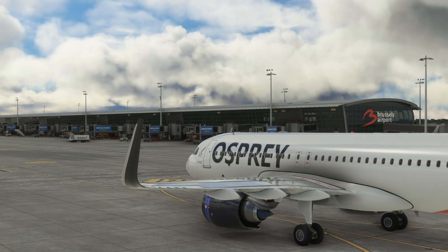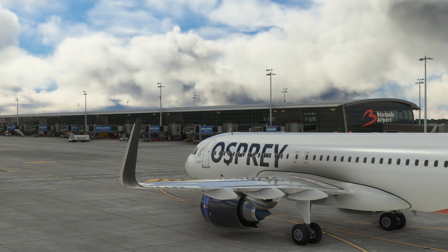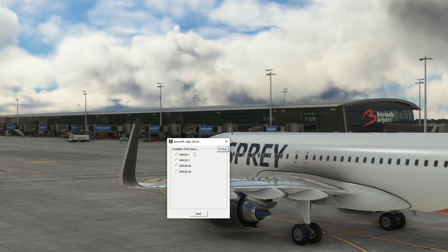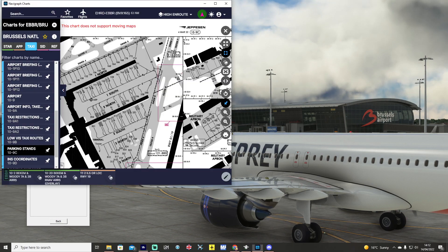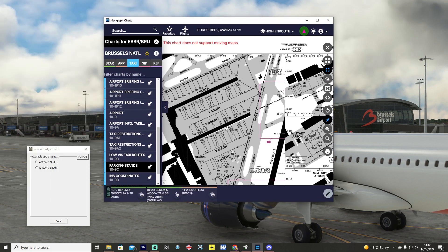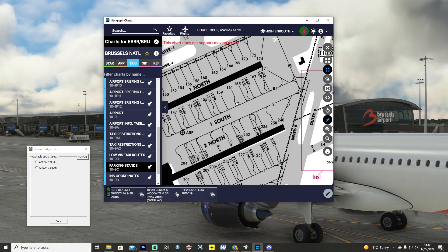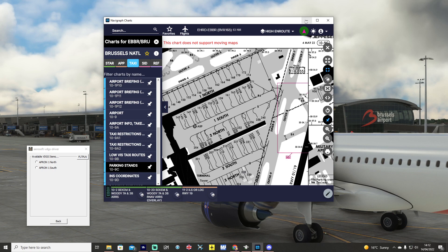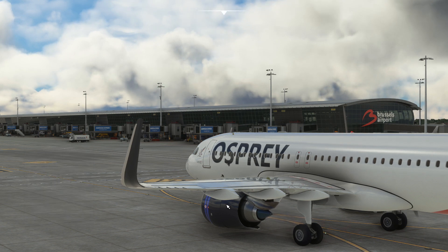We're near the 160 to 170 stands and we're going to go ahead and park. We've activated the VDGS module within the Aerosoft programs — my hotkey for that is Shift+V. Selecting that opens a pop-up and we can select which apron we're going to park on. We'll go for Apron 1, and then using something like Navigraph Charts we can find stand 161 — we want One South.